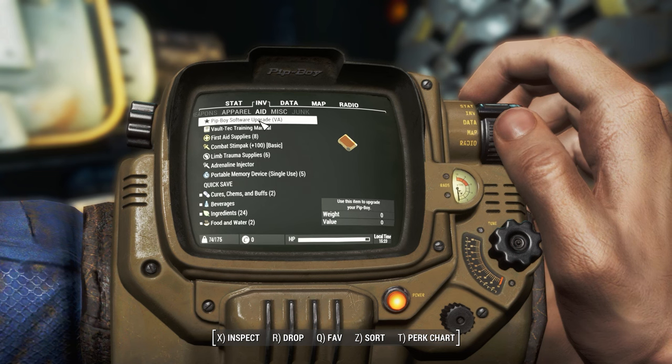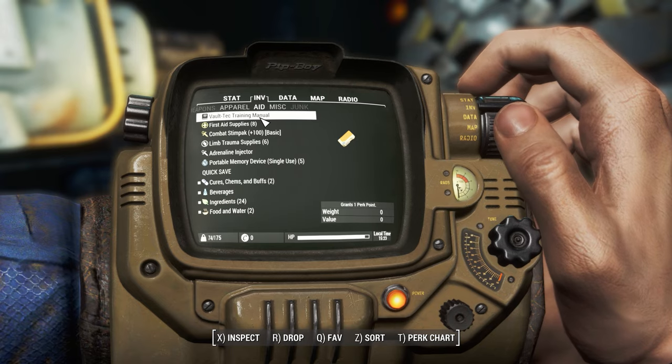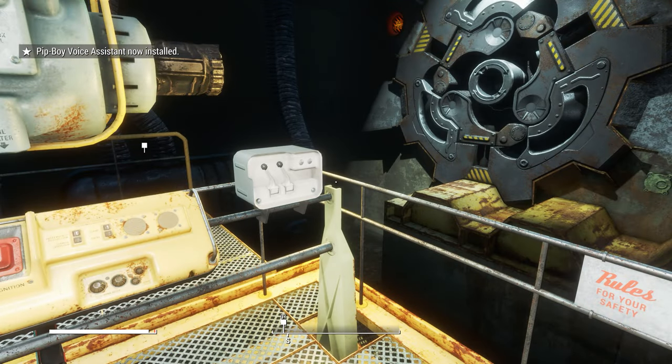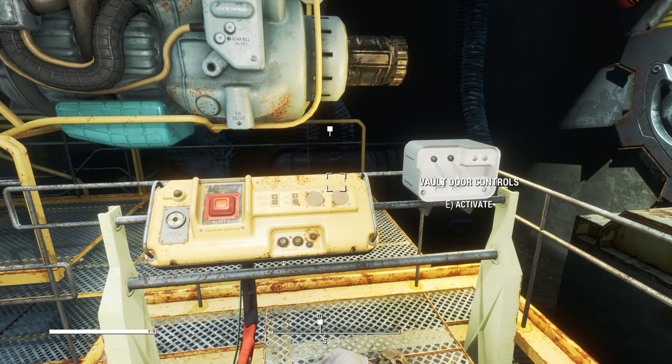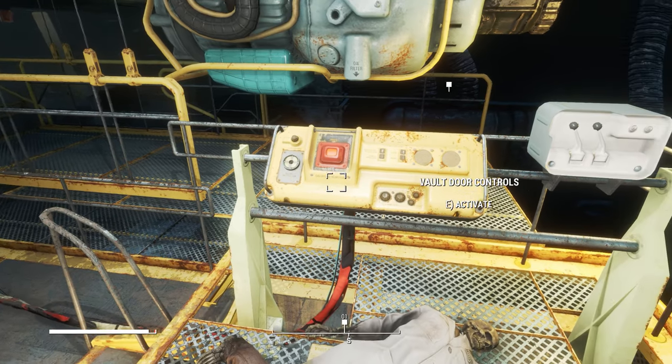After your character equips your Pip-Boy, head over to the aid section and you'll find the Pip-Boy software upgrade. Go ahead and use that. The RobCo software upgrade will complete, and you'll be greeted by the RobCo Military Auxiliary Intelligence and Navigation Entity.